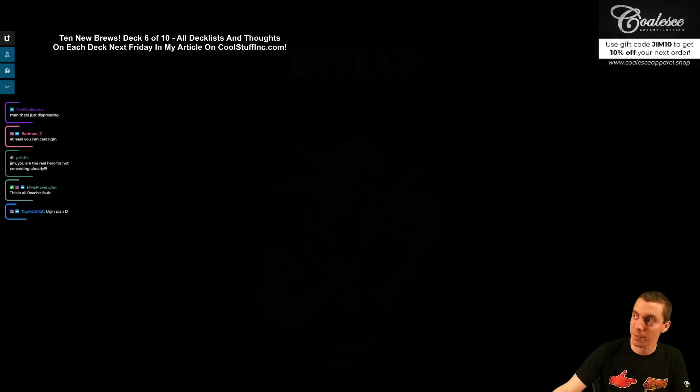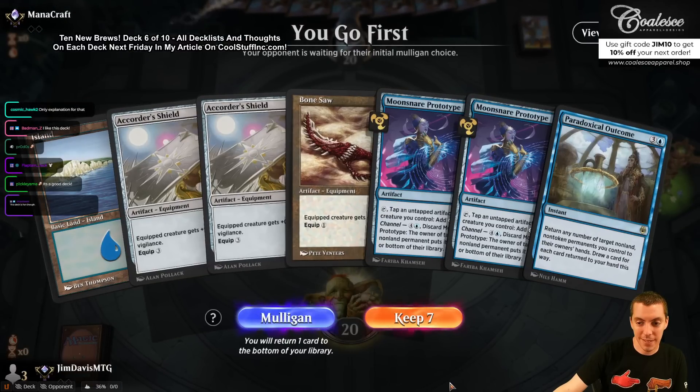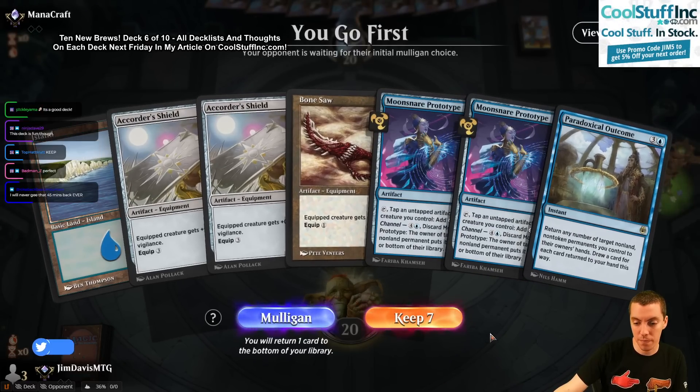Alright, try again. It's close — I'm going to keep, actually. This hand has land — it's basically three lands. You should draw any mana source for Outcome. I'm going to keep. One Moonsnare Prototype, please. Two Quarter Shields — how could you possibly ever not keep this?